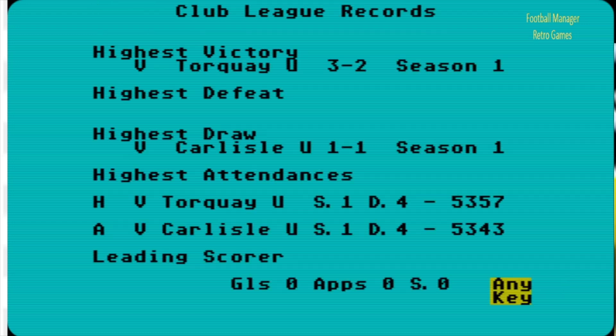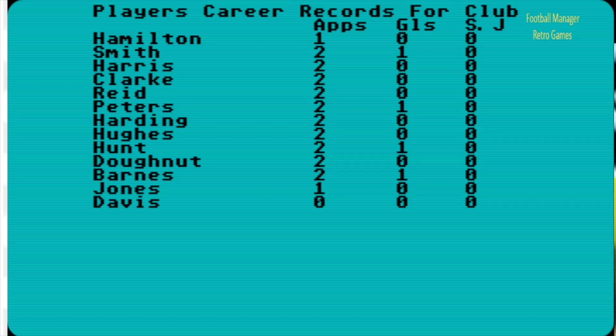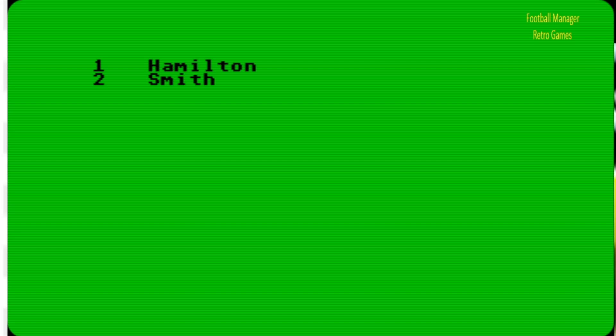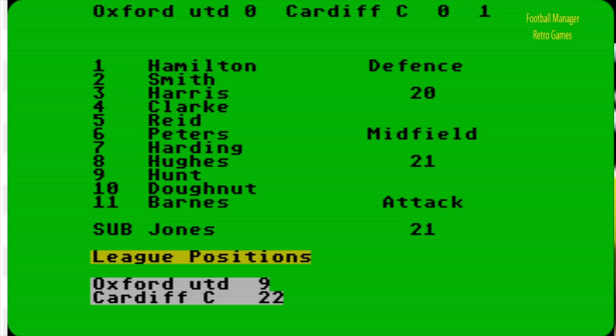Let's go to status — a few things have been updated. Cash balance £106,000, overdraft capacity £10,000, wage bill £8,000 — quite high. Distribution points because Donut and Jones both got booked. Highest victory, highest defeat, drawn — very good. Players' careers — most players have played two or one games now. Let's do one more game — Cardiff City, away. Second consecutive game away. We're going to play Cardiff, and we've gone straight into the game.